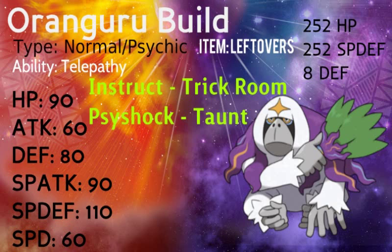I'm amazed Oranguru does not get the move Hyper Voice, because he's an Orangutan — they make a lot of noise, it would have been perfect. But the way we're going to build him is to max out his Special Defense and HP so we can take a special hit. Whether our partner is a tank or not, we could partner him up with a physical tank and just get them to beef each other up.